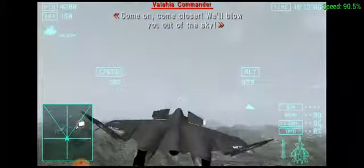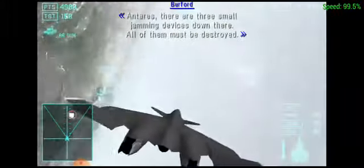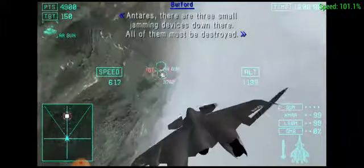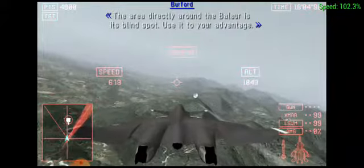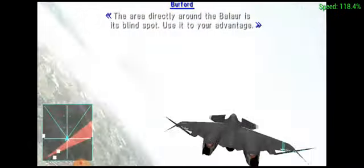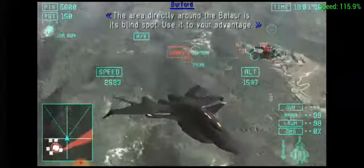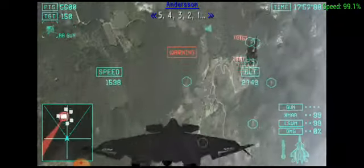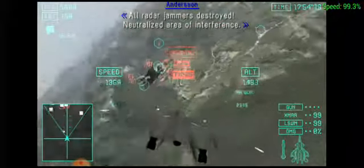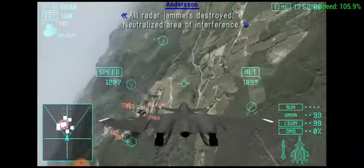We'll blow you out of the sky. Anteras, there are three small jamming devices down there — all of them must be destroyed. The area directly around the Balaur is its blind spot. Use a secure badge. Focus fire on red door. 5, 4, 3, 2, 1. All radar jammers destroyed. Utilize the area of interference.